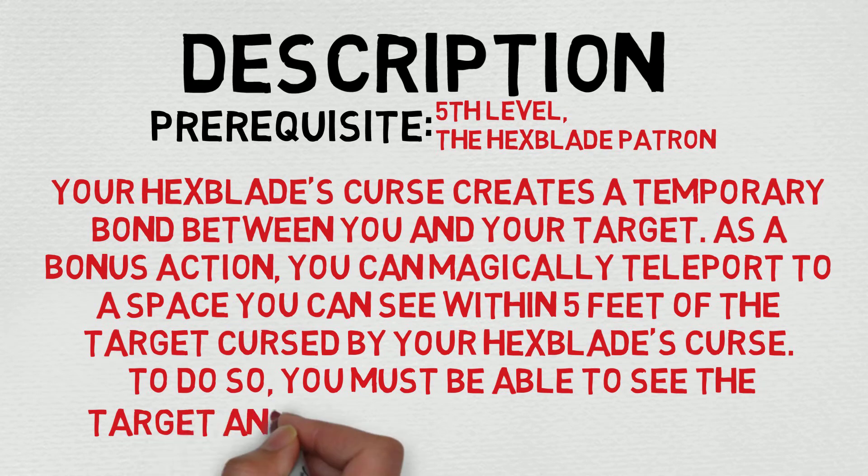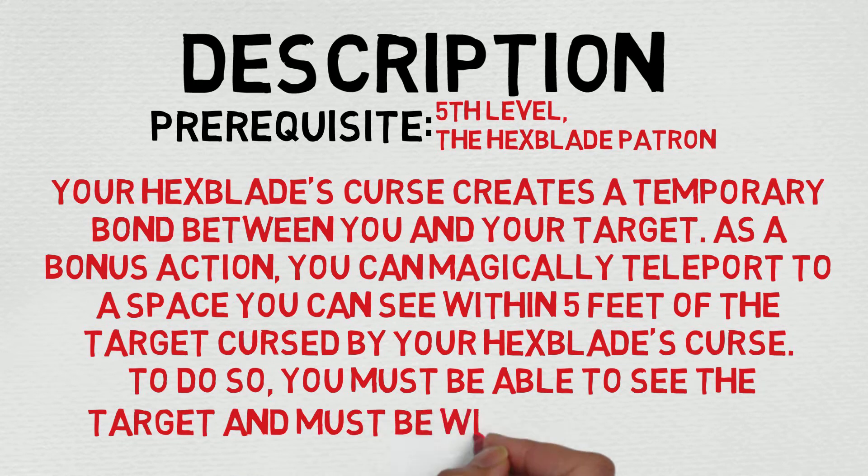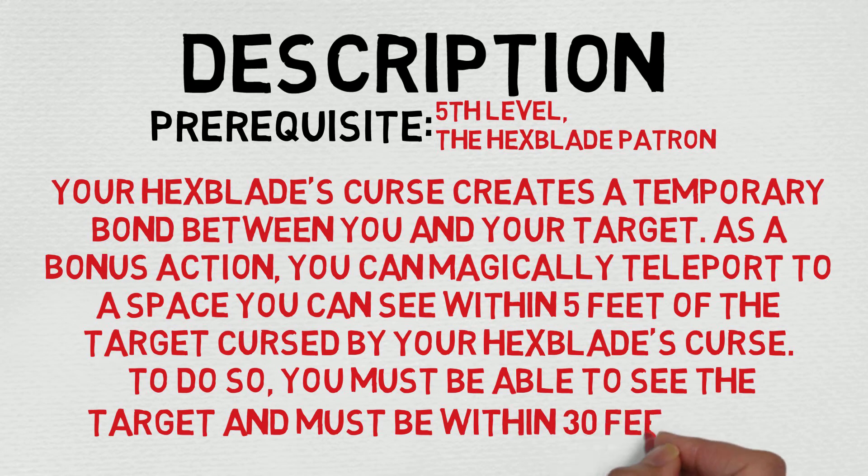There are two prerequisites for the Unearthed Arcana version: you have to be at least 5th level, and you have to have picked the Hexblade as your Patron. The description reads as follows: Your Hexblade's Curse creates a temporary bond between you and your target. As a bonus action, you can magically teleport to a space you can see within 5 feet of the target cursed by your Hexblade's Curse. To do so, you must be able to see the target and must be within 30 feet of it.